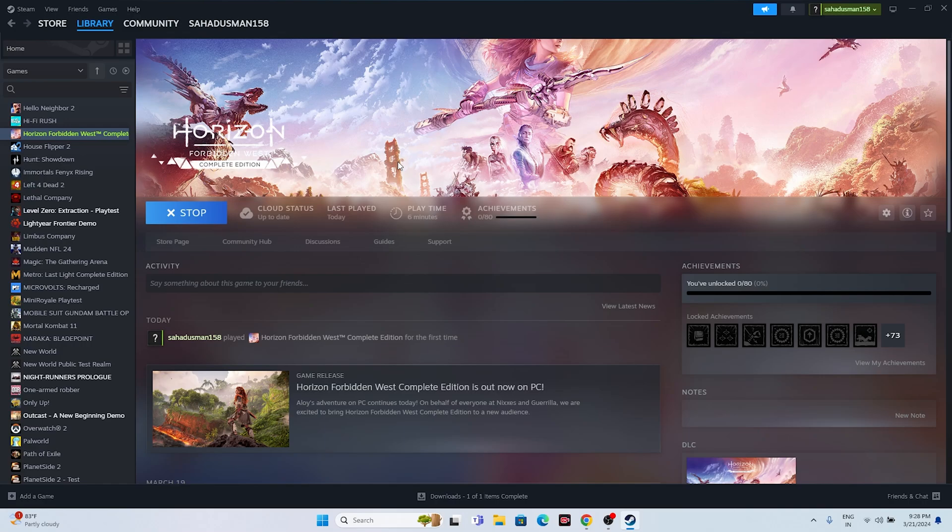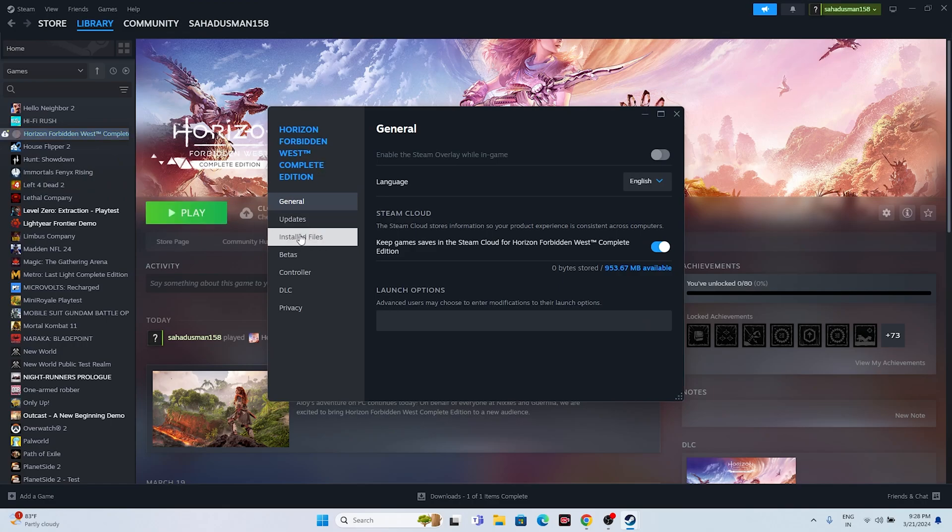If the issue persists, disable the Steam overlay. Right-click the game in Steam, go to Properties, and if the Steam overlay is turned on, turn it off. Then try launching the game.